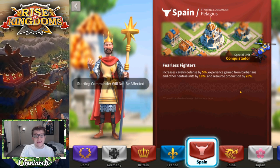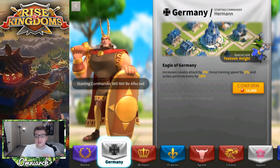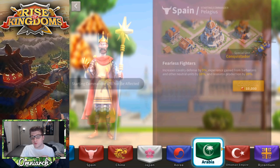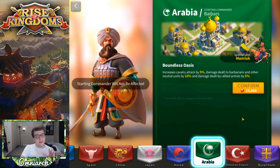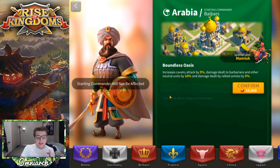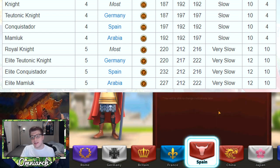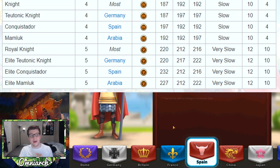Those three civilizations are Germany with the Teutonic Knight, Spain with the Conquistador, and Arabia with the Mamluk. Arabia gets 5% attack, Germany also gets 5% attack, and Spain gets 5% defense. If you compare these three special units, you'll find that the Conquistador actually has the highest attack, while Germany and Arabia fall somewhere in the middle trading off defense and health.